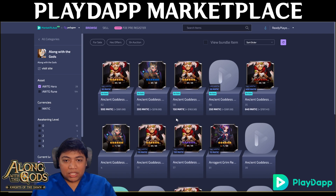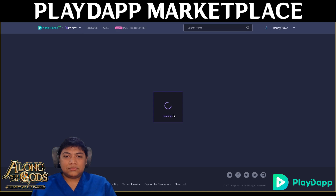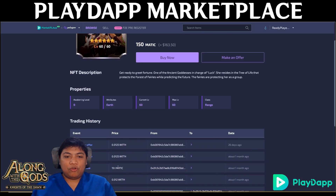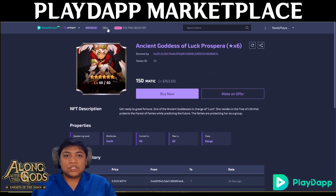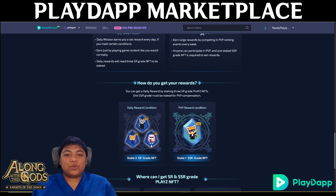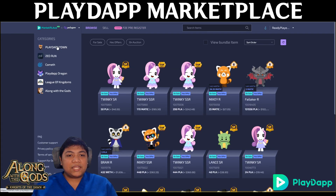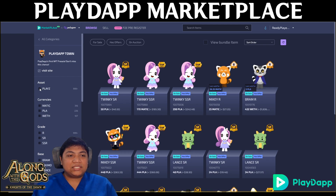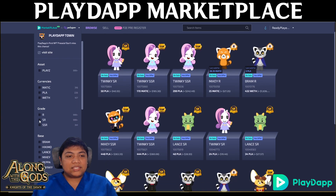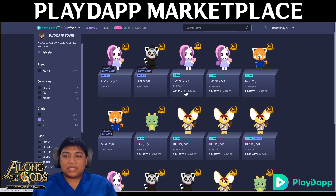Let's check the cheapest hero right now — the cheapest one is 150 MATIC. For the pre-registration event for the play-to-earn server, in the play-to-earn server you can get rewards if you have three SR NFTs and one SSR NFT. These are not the same as Along With The Gods ancient gods — these are PlaySy NFTs. Click 'Play The Uptown' and you can see assets under PlaySy. You need three SRs and one SSR.